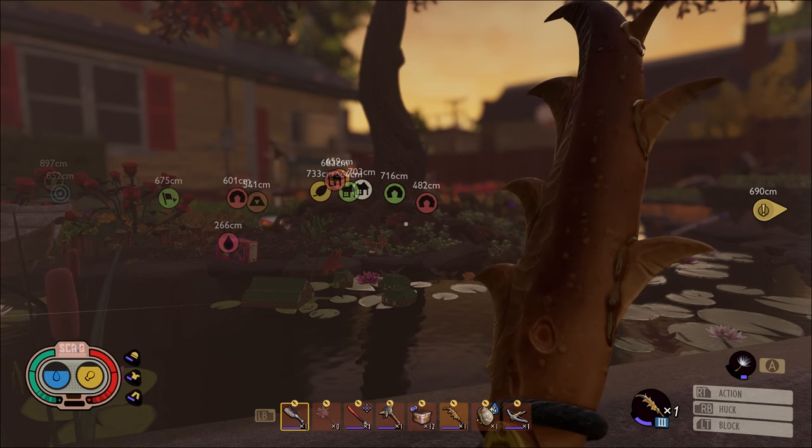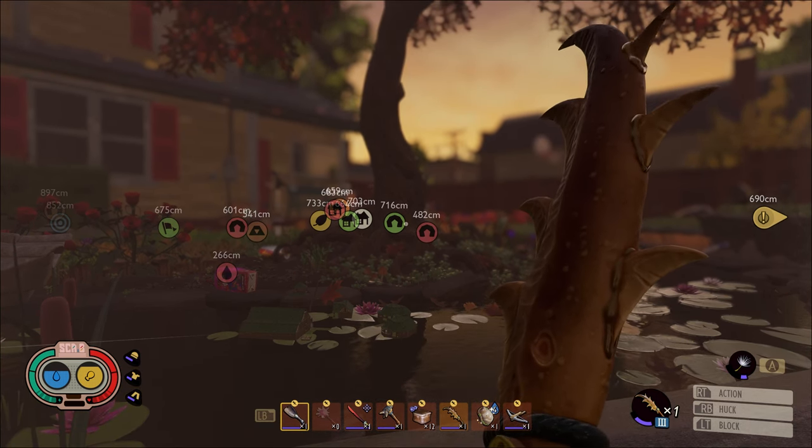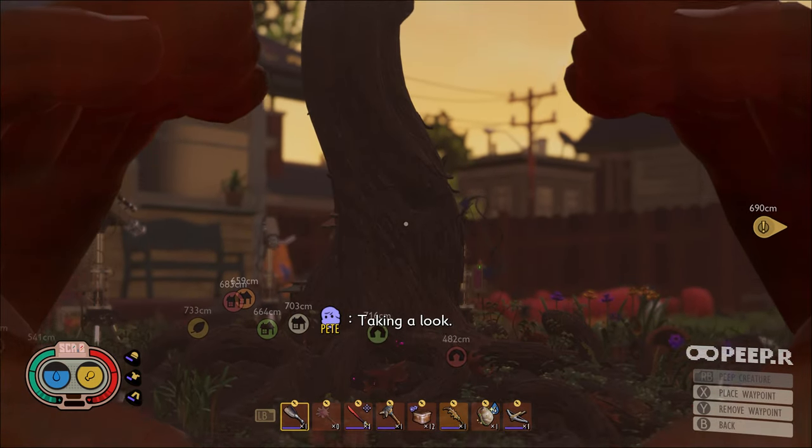Hello everybody, Assassinator back with another Grounded tips and tricks video, this time showing you how to easily get black ox beetle parts.